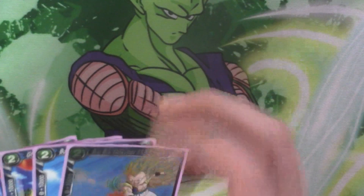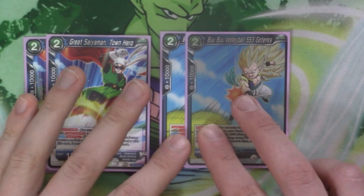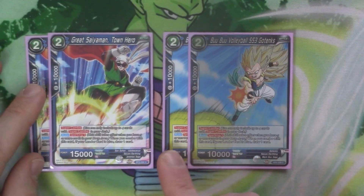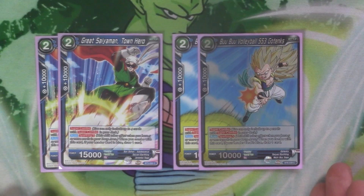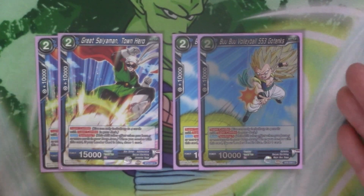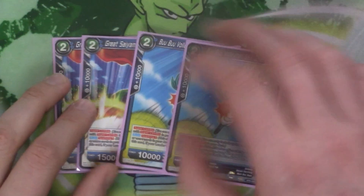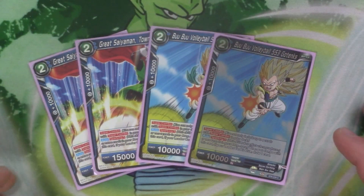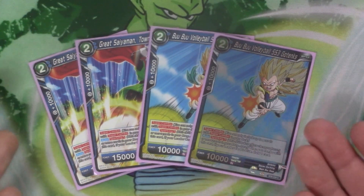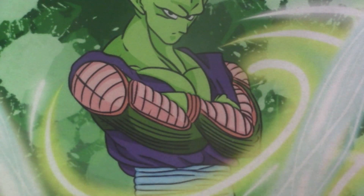We've got our super combos for the deck: two Great Saiyaman Town Hero and two Boo Boo Volleyball Super Saiyan 3 Gotenks. These are the sparking super combos — if you're blue and you've got five or more in the drop, you draw a card. They're in here because we mill, so it's easy to get sparking, and they're targets for our abilities where we need a Gohan or a Gotenks underneath one of our cards. They are the ideal super combos for this deck — you could run four cheaper ones, but this is more efficient and saves you having to run additional battle cards.